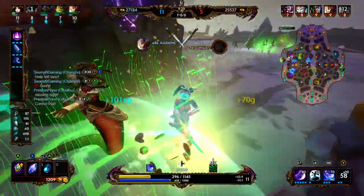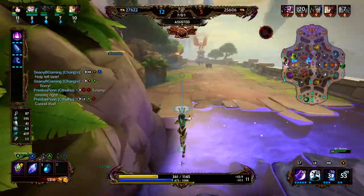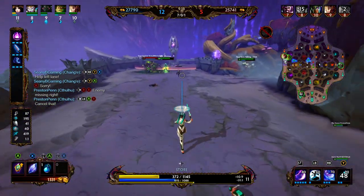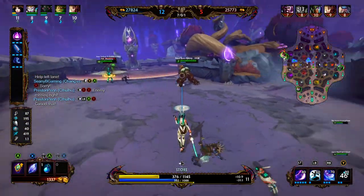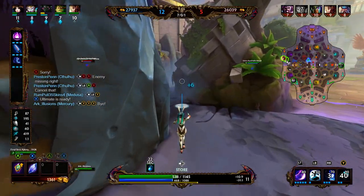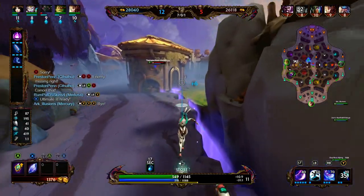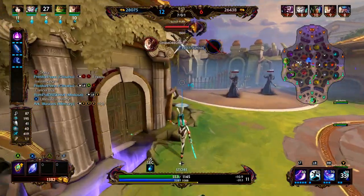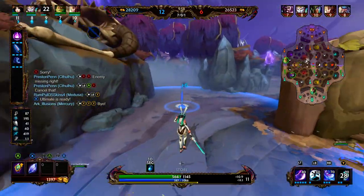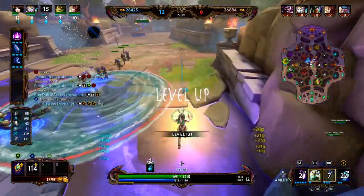We focus on the Medusa — Mercury is able to get the pick. We start falling back; probably didn't need to fall back that much. Mercury sticks onto Fafnir. We didn't get a lot from the left rotation, so we make our way back to mid. We lost some melee minions from that rotation, but that should be alright. Fire Giant just spawned — that was the meteor in the sky.